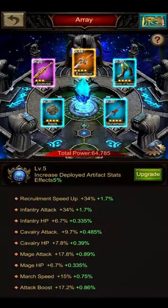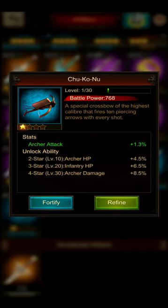The Chu Kunu is an artifact I would definitely build, because every stat on it helps you out. You have archer attack as a base stat, archer HP which is very helpful for the Undead King, infantry HP on the third star for a healthy frontline, and archer damage on the fourth star — which is better than archer attack. Overall a good artifact to build for this combination.